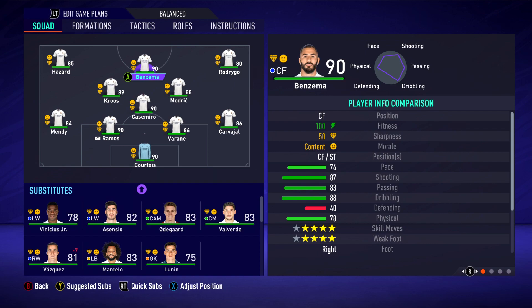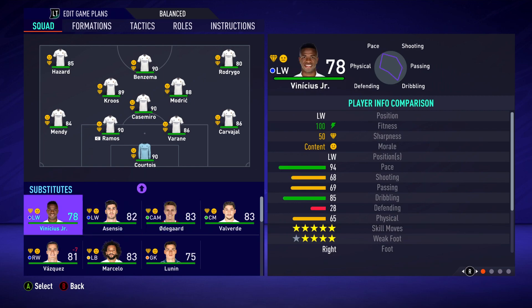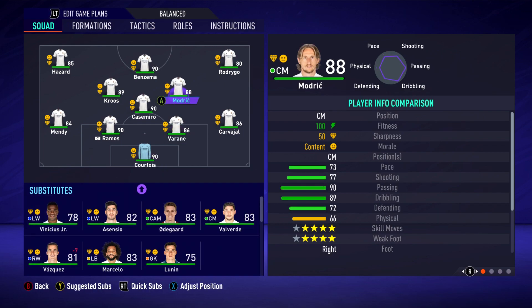Here is Real Madrid's starting XI when you start off a brand new career mode. I'm pretty sure most of you will know Real Madrid's team inside and out. One thing to note with the Realism mod is you've got to use an older squad file — that's why players like Odegaard are still at the team and Vinicius Junior is only 78 rated. This older squad file reflects the player overalls just when FIFA 21 came out, before any other real-life transfers happened.